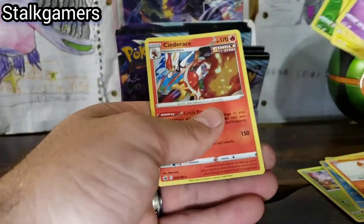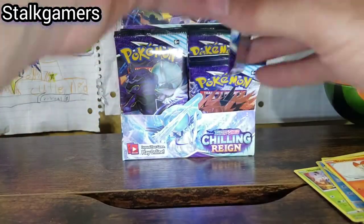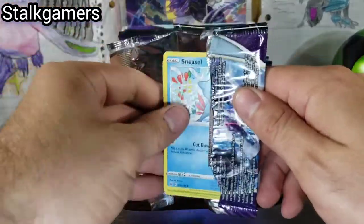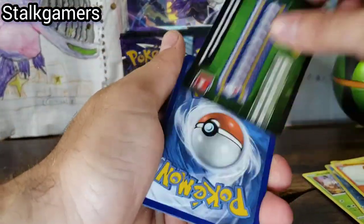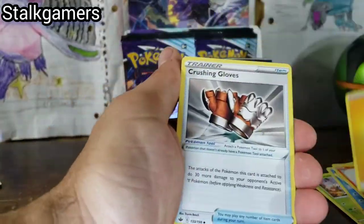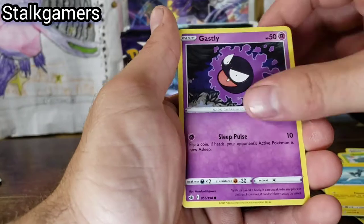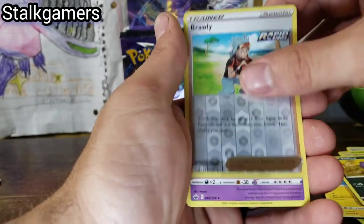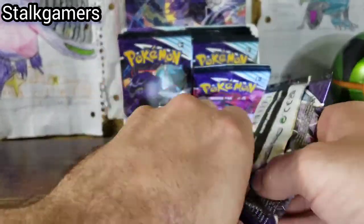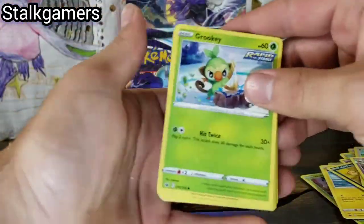What did we get? Oh, it was a Weedle. Cinderace! So congrats on the Cinderace Stock — that was a total disaster. Here we go. Articuno. It seems like the last couple openings I've done that at least once. We're going to get into a rhythm here with the code cards so I don't do it a different way every single time. And a Golurk regular rare. Halfway through this first half — not bad, kind of as expected.